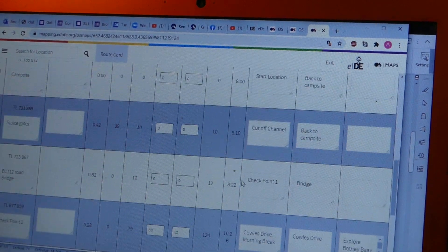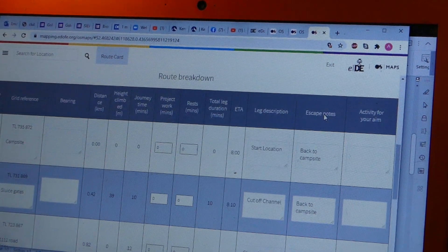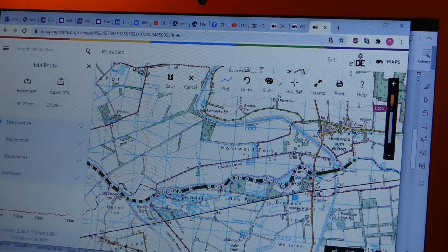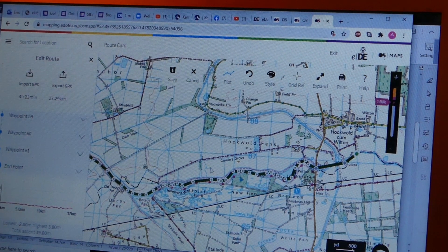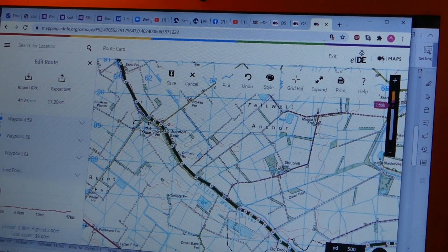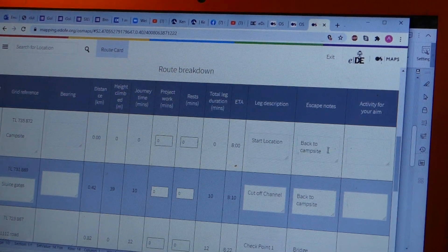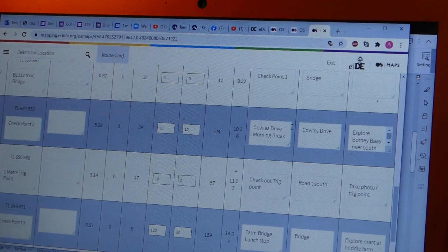Going back to the route card, at the top it says 'Escape Routes.' That means if something goes wrong while you're canoeing, where can you get to a road easiest? Looking at the map and our checkpoints: the first checkpoint was at the bridge — that's easy. The next checkpoint was at Cowls Drive, so anywhere along that section you'd go north to the track. Further along the river there's a yellow road, so if something goes wrong in that section you get off the river onto the road on the south side. That's what we've written in your escape routes: back to the campsite, to the bridge, Cowls Drive, road to the south.